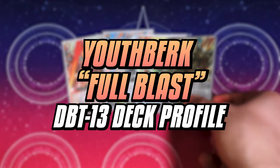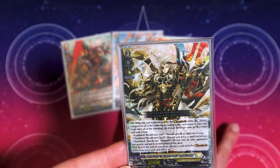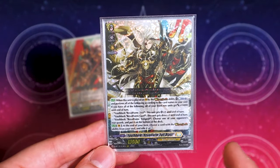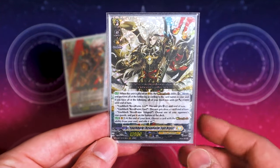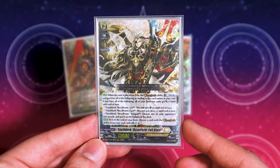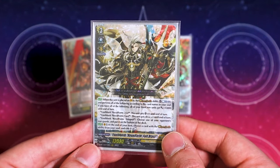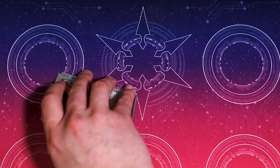So we got Full Blast from set 13, so now we can finally use Zest in the deck again. We're going to be using all three of the Rebel Forms from the previous sets, including Full Blast himself, in this new profile, and go over how the deck works and the new updates from set 13. So let's jump right into it.